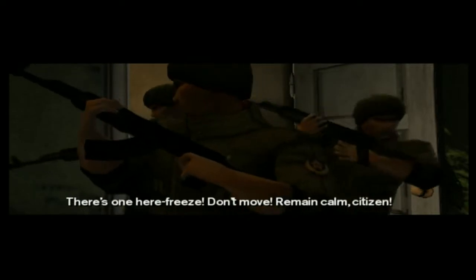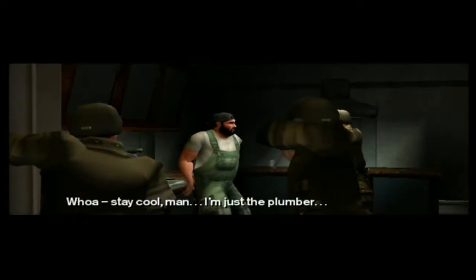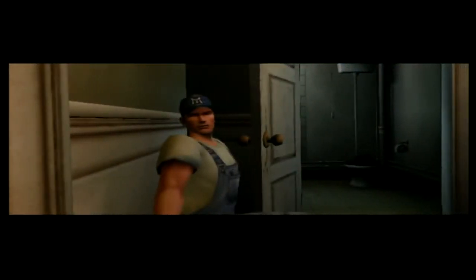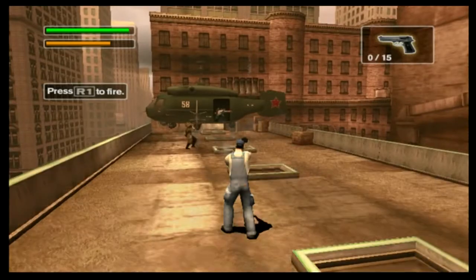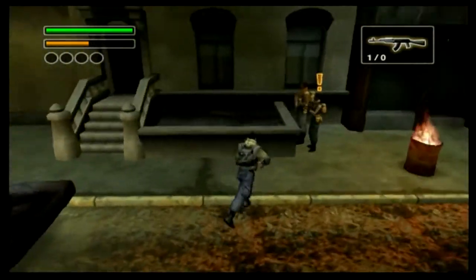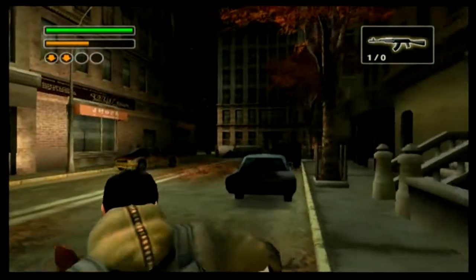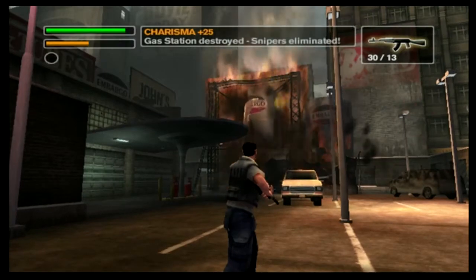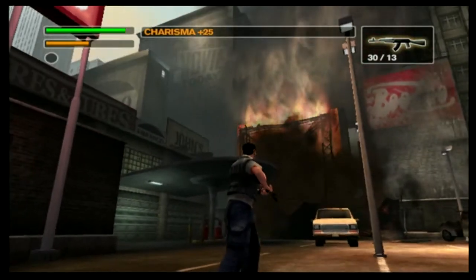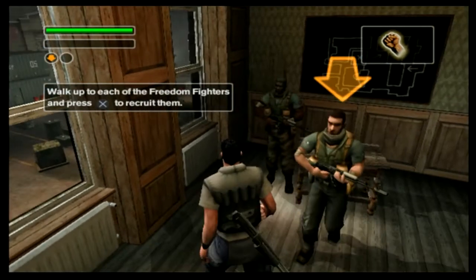With your brother accidentally taken prisoner, you start your path down the war-torn life as a resistance fighter against the communist invaders. The game plays out in third-person, but with a few unique twists to it. This mostly involves the game's recruit and command system. As you start completing certain objectives, you'll gain charisma, which allows you to start recruiting soldiers that you can then command to help you in your fight.